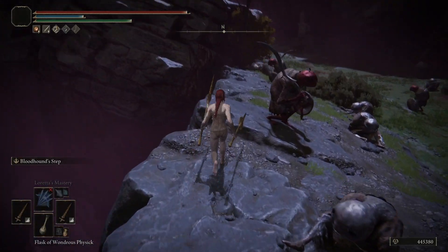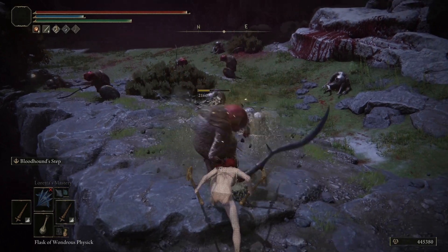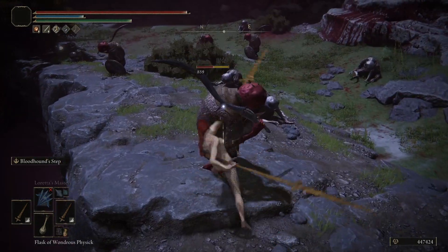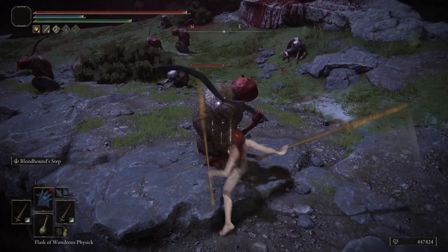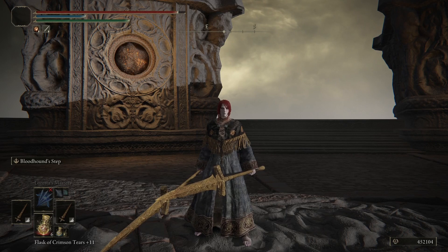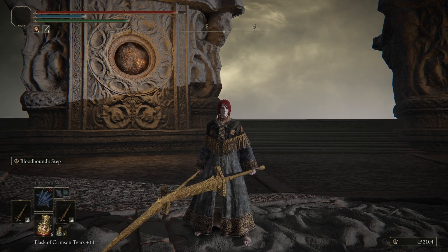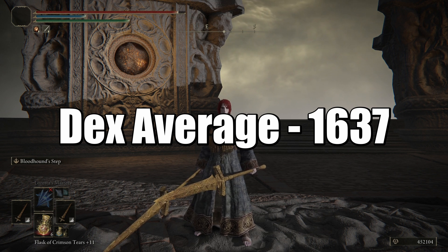Then I headed over to the sewers — these guys are great to test on. Jump attack got 1,964; normal attack 1,422; heavy attack 1,366. Then I headed over to the old Mohgwyn Dynasty and tested on our little Albanaric friends. For the jump attack we got 2,160; for the normal attack 1,557; and for the heavy attack 1,503.